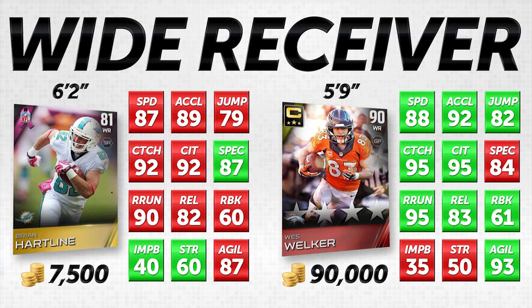Next we have our slot wide receivers. The most prototypical slot receiver in the NFL right now in terms of production is Wes Welker of the Denver Broncos on the right side of your screen — he's 5'9" and going for about 90,000 coins. This is the Team Captain elite card. We're comparing him against Brian Hartline, 81 overall BCA version — a gold item going for about 7,500 coins. That's more than a 12 times price difference, which is pretty significant. But I actually think the attributes are not all that different.